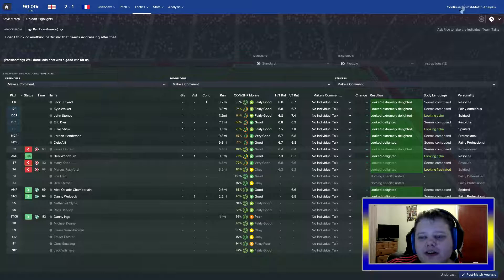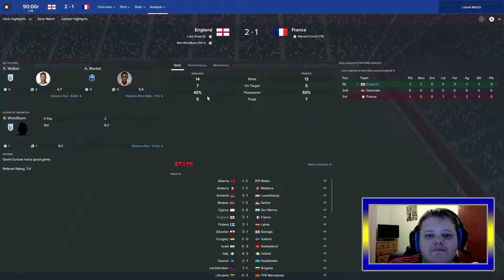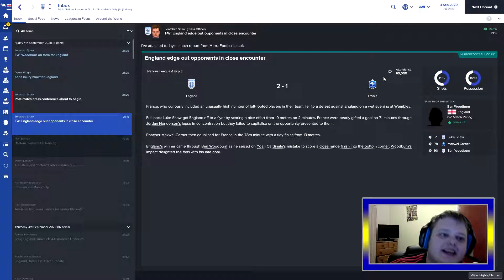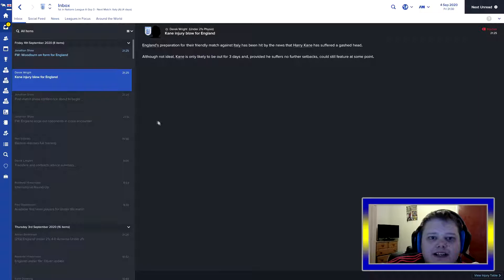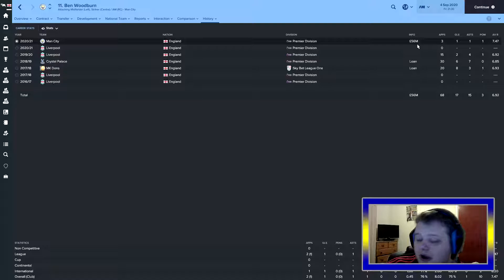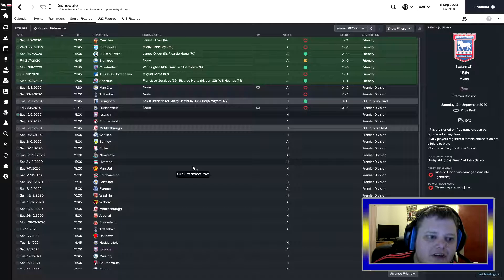Absolutely fantastic performance - 14 shots, 7 on target, 45% possession. This 4-4-2 works! England top the group and the next game is against Italy - it's only a friendly. 60th cap for Harry Kane and he's out for 3 days. Woodburn on form for England - the Manchester City wonder kid, brought from Liverpool for 56 million pounds. What a signing! Going to come back for the Liverpool vs Man United games at the end of October, beginning of November.